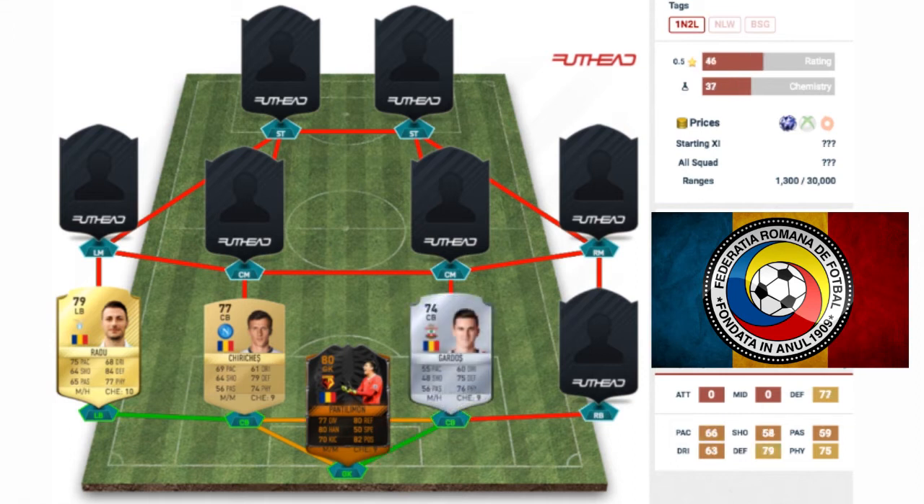The centre back next to him is going to be a Premier League player who links up well with Pantilimon — that's Southampton's Gardos. He's a 74 rated rare silver with 55 pace, which is not the best. But looking at his defensive stats of 75 and 76, that's equal to probably a decent gold card. For a silver he's a high-rated one, and he probably isn't too bad to play with, though that pace is not the best at all.